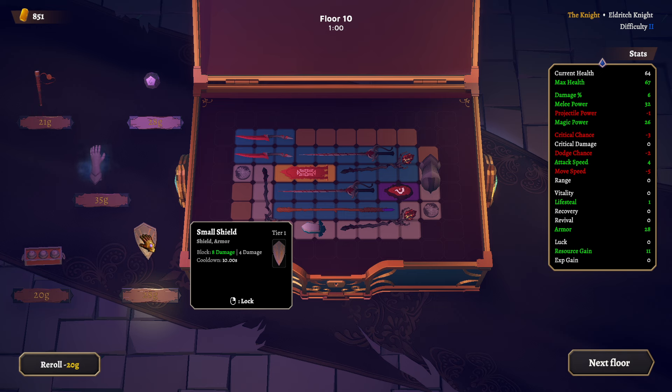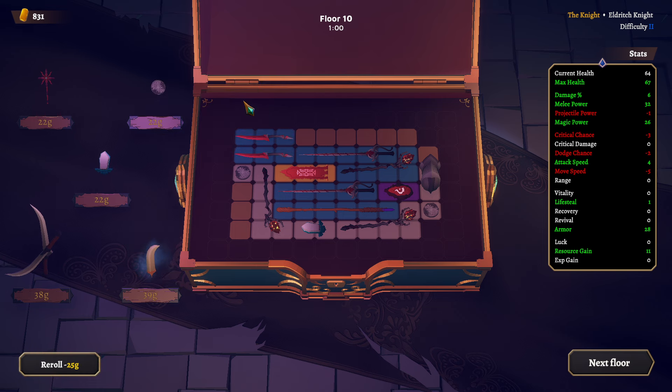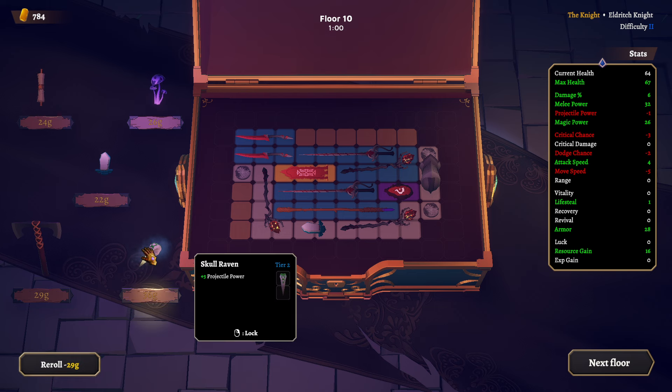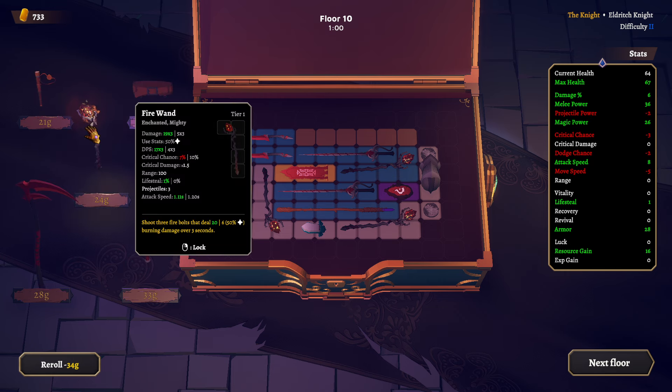Midi power armor, minus lifesteal — no thank you. Block — no thank you. Jacketal power — no thank you. Resource gain — I'm just going to buy it for now, I can get rid of it if I want to. Midi power, attack speed — we're going to take it again, can get rid of it if I want to.